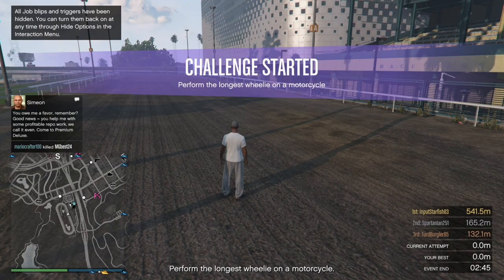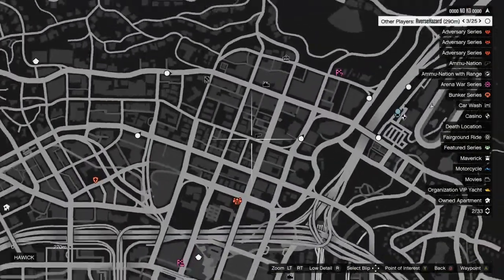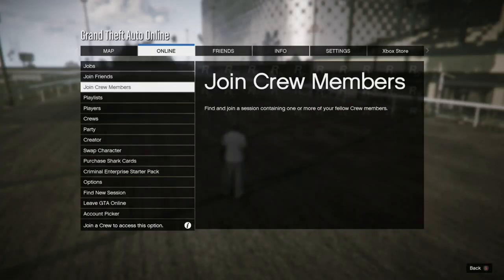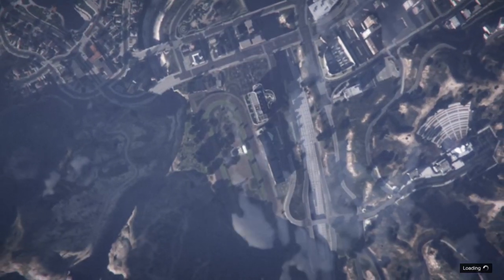After you load inside your new session, open your mini map and look for clothing stores. If you don't see any clothing stores, find a new session or change sessions. When you get inside a new session you should see the clothing stores appear on the mini map.